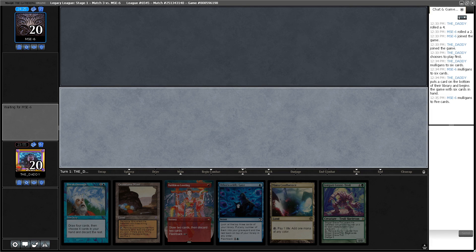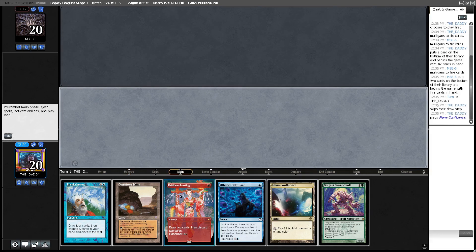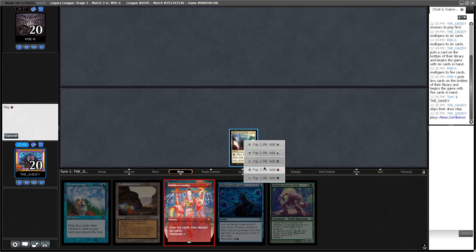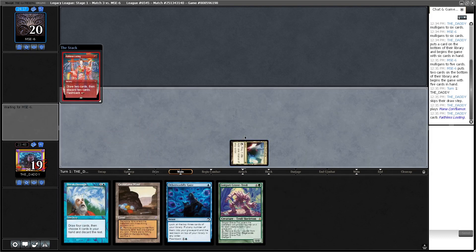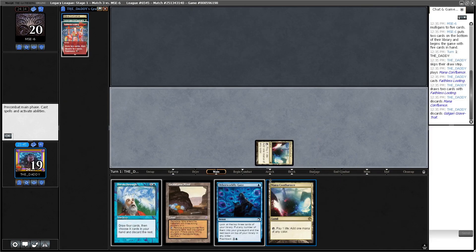Against a deck like Delver, you cannot afford — especially on your turn one play — to just do nothing. You'll lose like 70-80% of your matches if you do that. I'm keeping the Gemstone Mine over the Mana Confluence — it's very questionable whether it's better, but the mirror? Are you serious? Come on. They're actually playing the Lion's Eye Diamond version. We might not be winning this one — they are the same deck but faster, I would say.